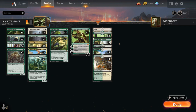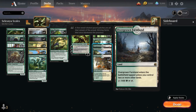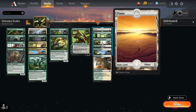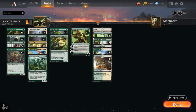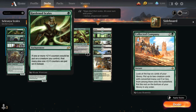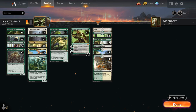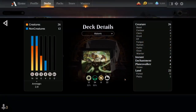The mana base is pretty straightforward: four copies of Temple Garden, four Sunpetal Grove, four of the green-white pathway, a singleton Overgrown Farmland from Innistrad: Midnight Hunt, then eight basic Forests and only a single basic Plains, as we need a lot of green mana for Vivien and activating Scavenging Ooze. No Collected Company — we have more cards that can't be hit with it like Hardened Scales, and Wildwood Scourge is a nonbo with Company as well. We're trying a slightly different build than previous plus-one counter synergy decks that featured Winding Constrictor and Collected Company. Let's jump into some games!